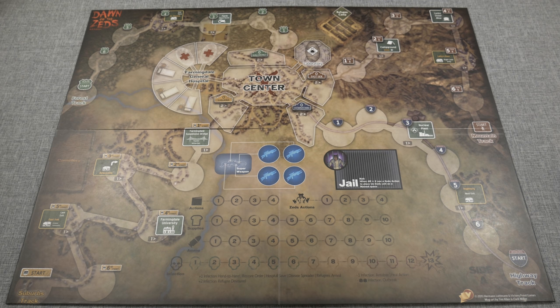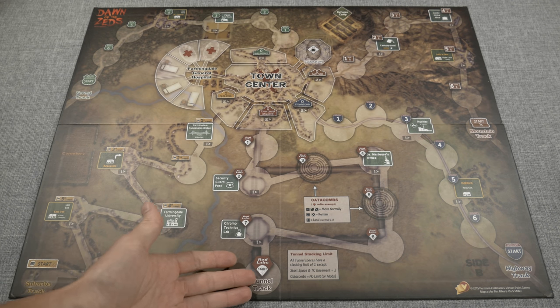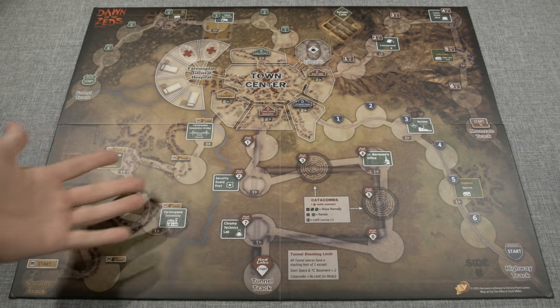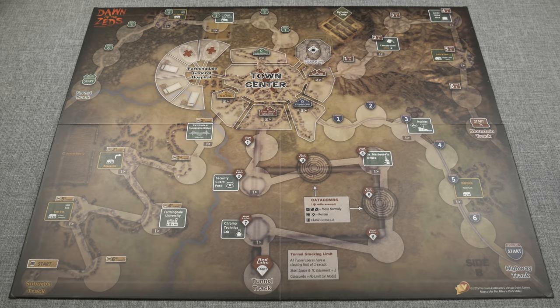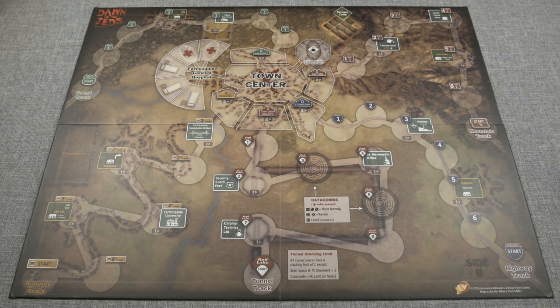Flipping over to side B of the board, things change. There's a tunnel track with red labs going up through the middle that wasn't on side A. My guess is you start on side A and as things become more advanced, side B comes into play. The structure up top looks essentially the same, but the red lab section is what's added. All the tracking from side A disappears here, so things become more advanced as you progress.